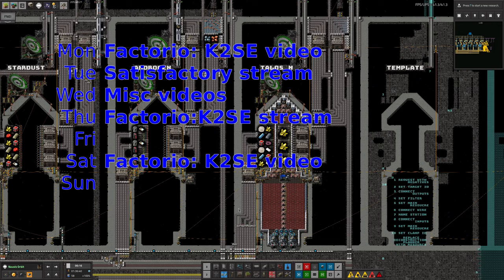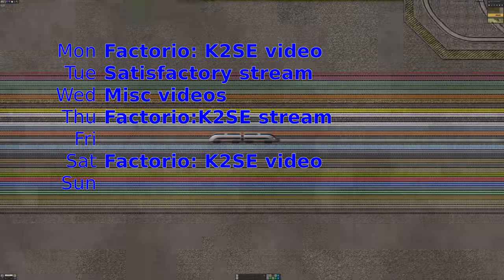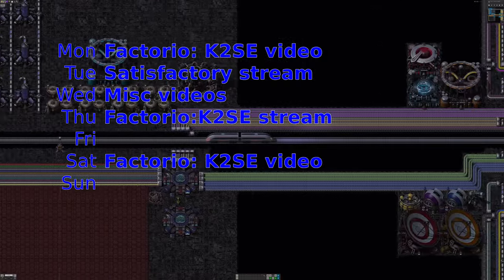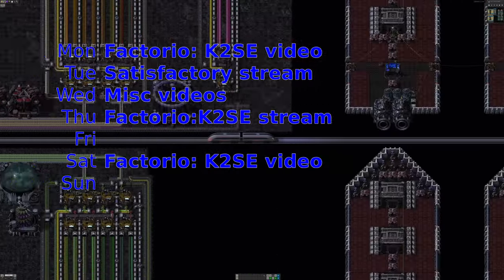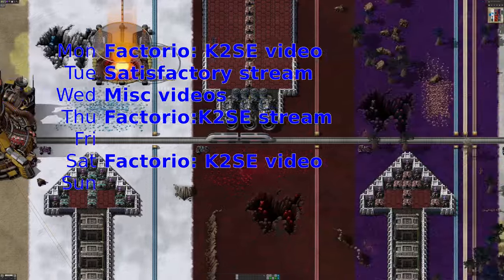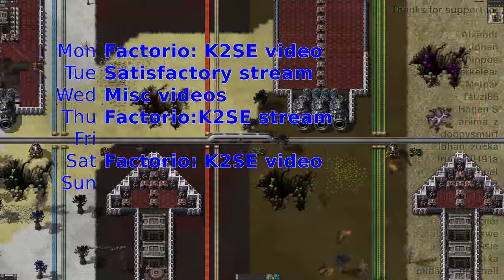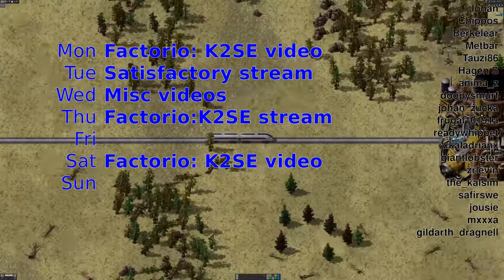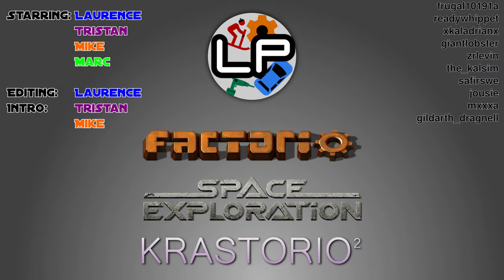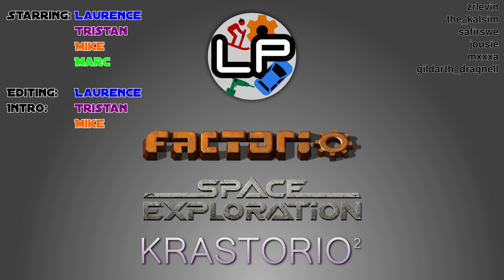On Wednesday there'll be a video about the differences between the various interplanetary logistics systems - spaceships, rockets, delivery cannons, Arco Link storage - going into the pros and cons of each. This is an update for a video that came out about a year ago, now covering 0.6 and the addition of space elevators which make quite a big difference. Then on Thursday will be the next K2SE stream, where hopefully - fingers crossed - we'll actually have some Naquium being made next week. There aren't too many more problems in the way. Make sure you're subscribed so you don't miss out on anything, and I shall see you next time. Thanks for watching and goodbye.